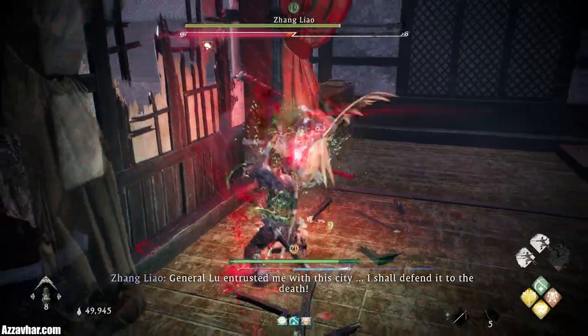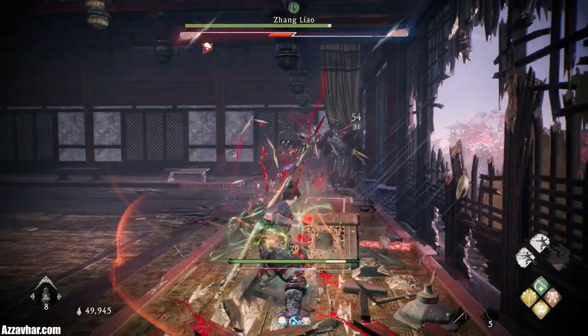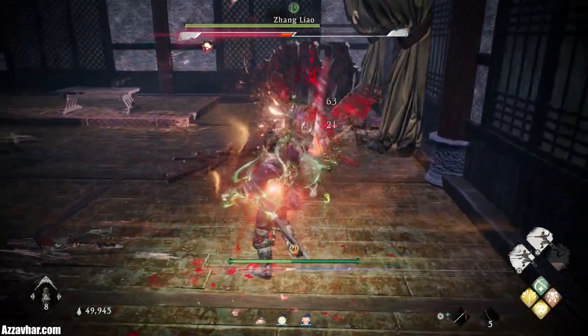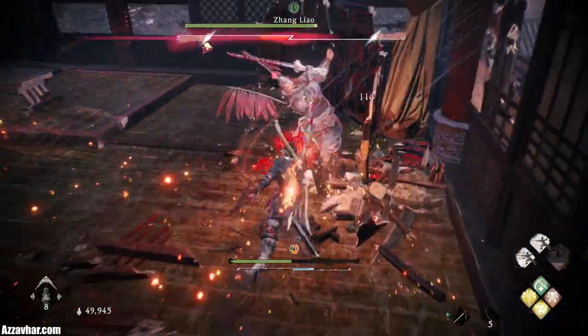You'll be getting your health back and you won't be getting knocked back because of the buffs we've just used. The only caveat is if he does a critical attack — Enhanced Defense won't protect against that and it will do a lot of damage, so you still have to deflect or dodge the critical attacks.